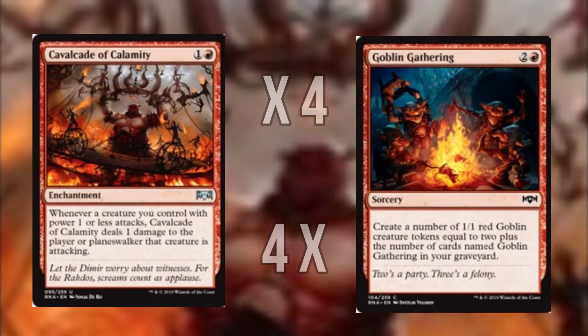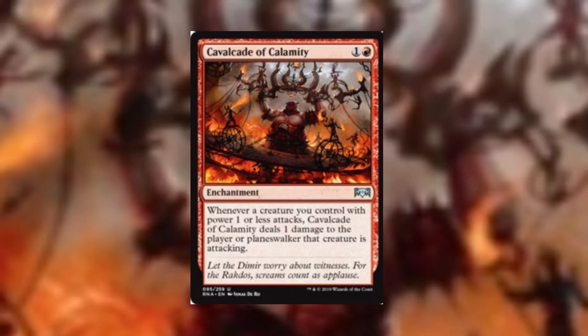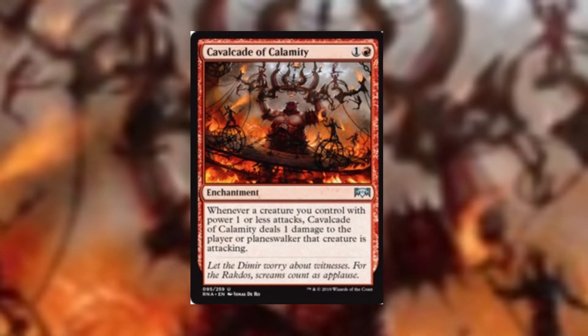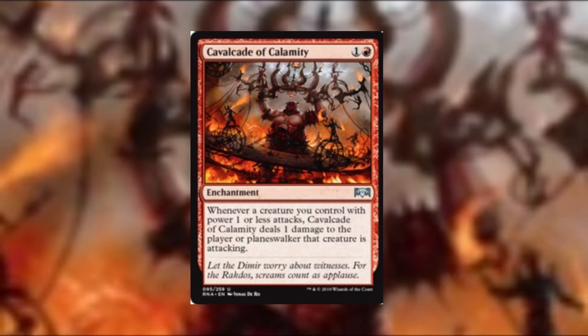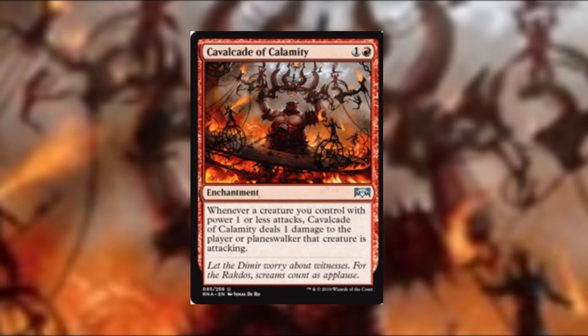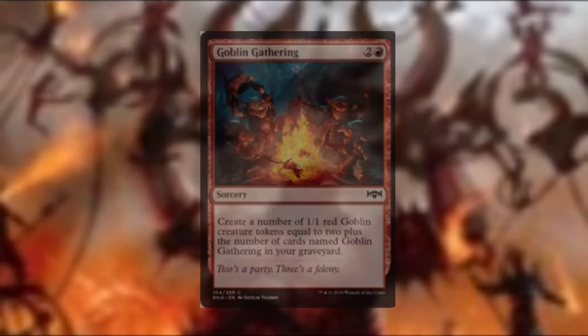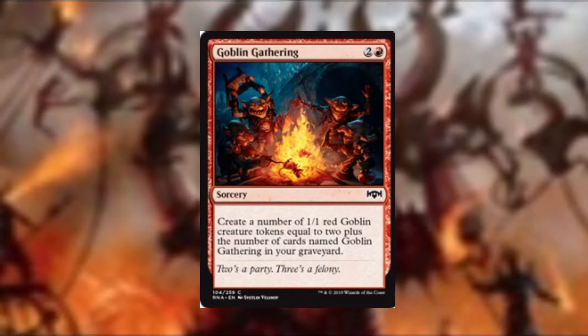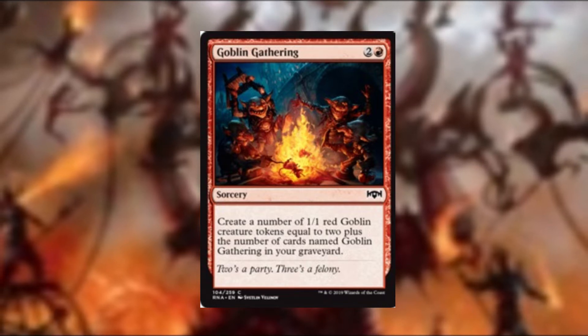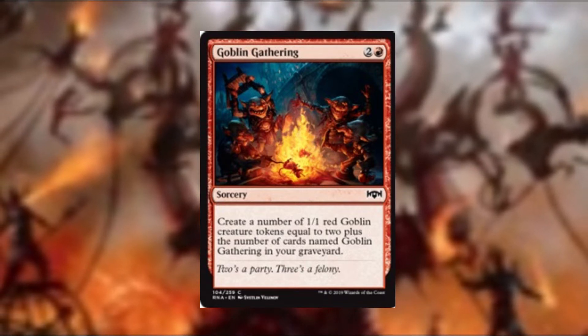Two cards from Ravnica Allegiance have got me pumped up for brewing, and shockingly they're in red: Cavalcade of Calamity and Goblin Gathering. Cavalcade is a great non-combat damage based win condition, basically meaning any weenie creatures we have attacking at power one or less get to deal extra damage to your opponent or a Planeswalker they control, and better yet enchantment means it stacks for more damage. Goblin Gathering I feel is printed for me because we all know my favourite tribe is goblins, so thank you Wizards of the Coast.